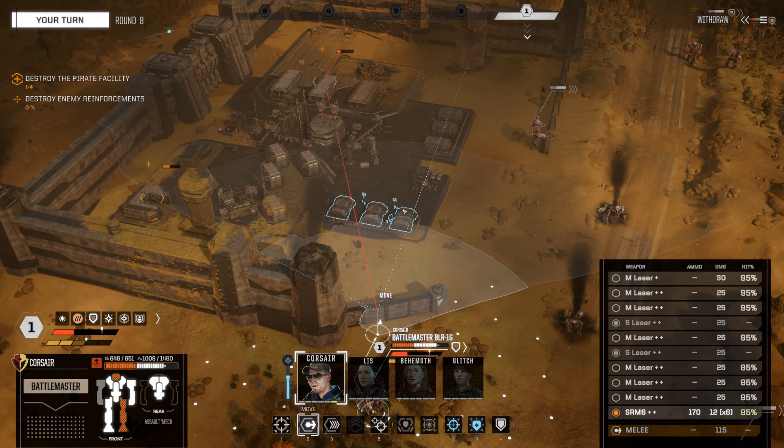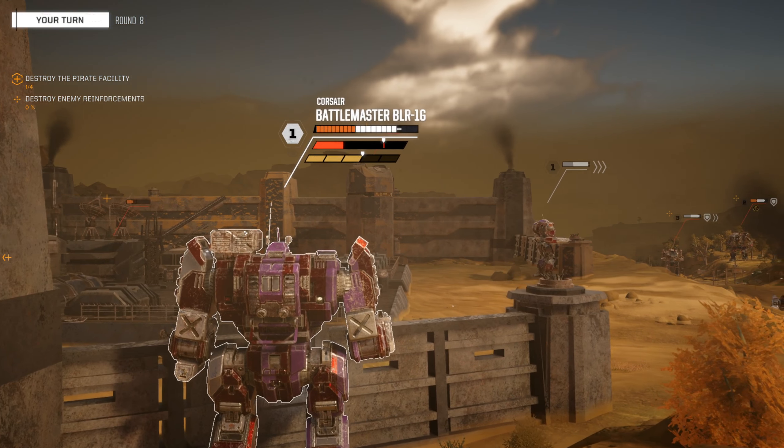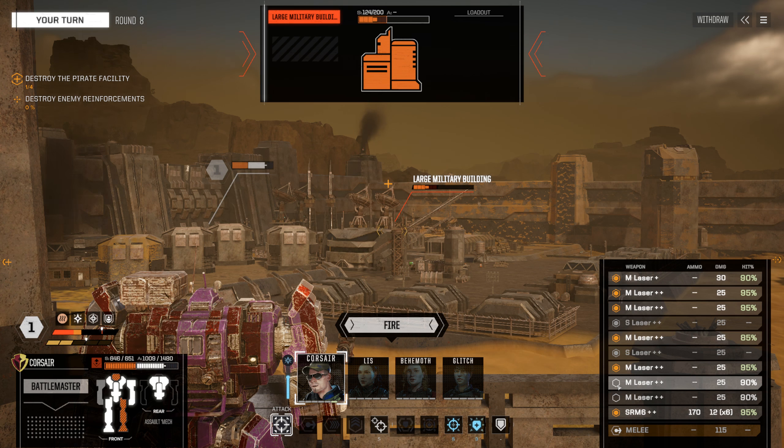Corsair should lay back and blow up a building. We're going to move here and shoot this weakened building — it has 124 HP. That's four shots for 100, plus 25 more for good measure, and the SRM 6s. Keep one medium laser turned off. Building destroyed — two out of four. Enemy turn — they are going to jump. It's shooting our left side, the one we want them to hit. We've got a lot of long-range fire support, but I'm a little afraid of the Hunchback.